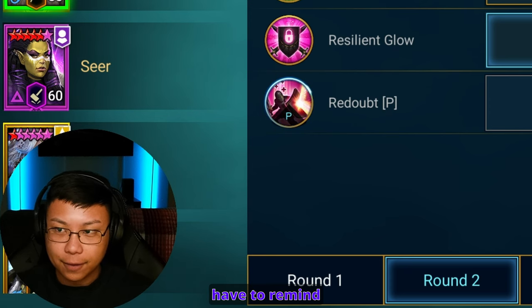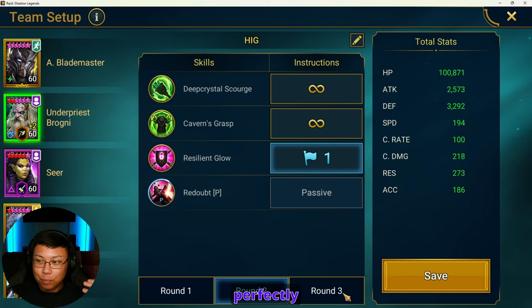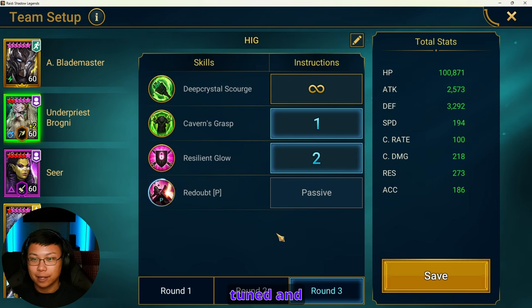Now I have to remind you guys, I don't have this team perfectly speed tuned and the champions that I have in here — specifically Brogni and Artak — they haven't been fine tuned quite yet. Brogni is in an old build and Alatreon just got built.